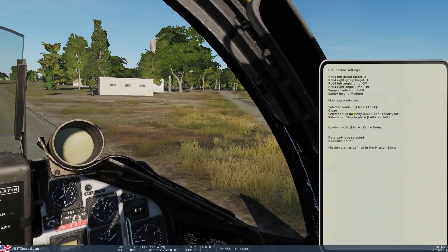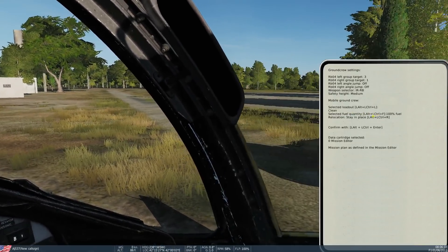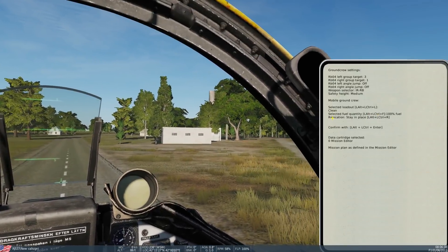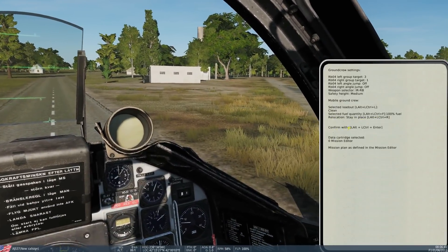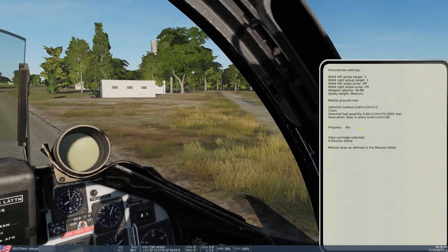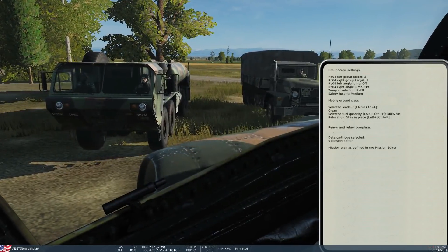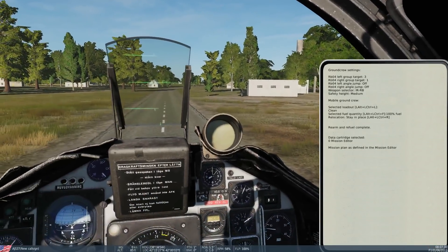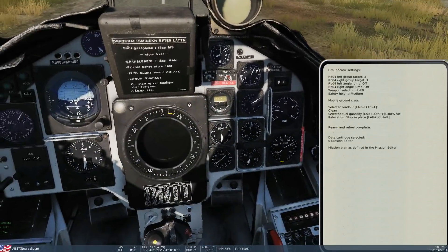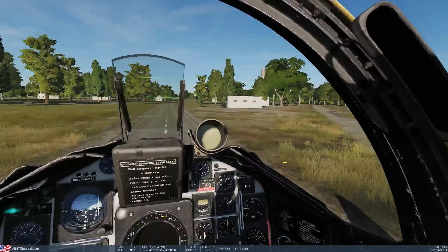We can change the amount of fuel we want with Left Alt + Left Ctrl + F — I want 100%, please. We can also change whether they relocate to our L1 waypoint, which is our currently set base, but we're not going to do that. Confirm everything with Left Alt + Left Ctrl + Enter. There's a progress bar, and we can speed that up. Our fuel is now 100% and we can now fly off to freedom.